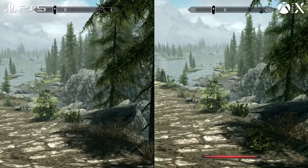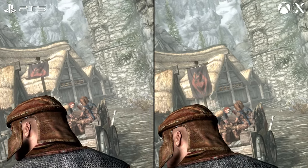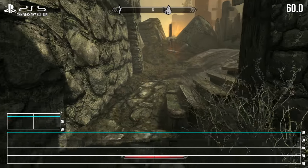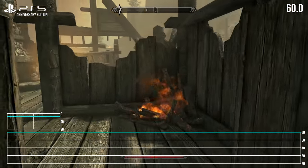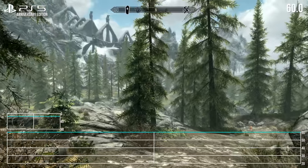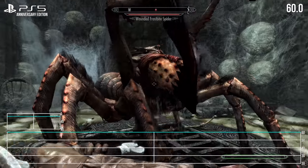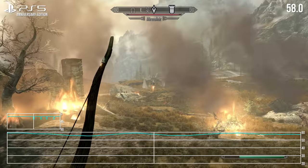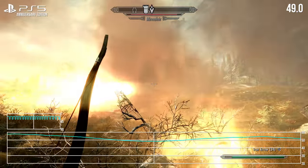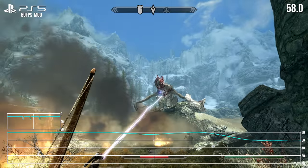PS5 doesn't get away unscathed from frame rate drops though. In frame rate tests, given the lack of change in targeting a fixed 4K, we see very comparable results to the 60fps mod — mostly a perfect 60fps through the beautiful flourishing valleys and open environments Skyrim is known for, with dungeons running without a hitch. The outlier is dragon battles: fire alpha effects run at full resolution, and combined with PS5's native 4K image, this causes a memory bandwidth bottleneck, dropping frames to around 50fps — occasionally into the high 40s using the 60fps mod.